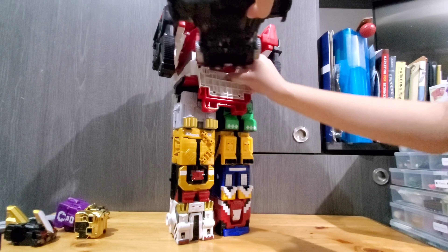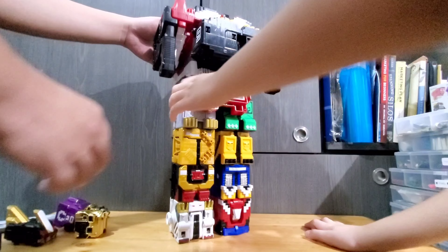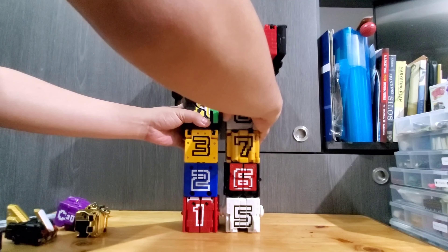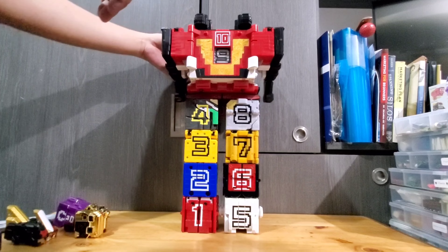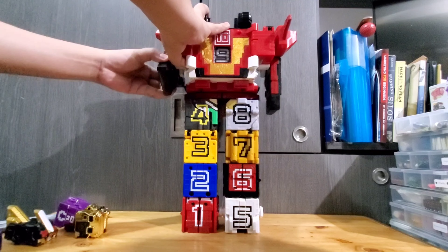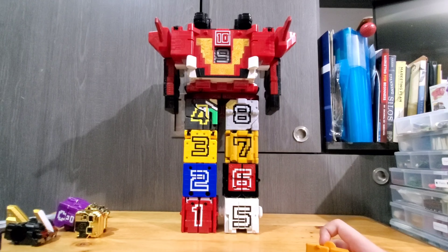We cannot even see the head. You turn it to its back. Remove this. Add number nine in this position, but before you do that, you press this button. There's no way to close it after that. Flip it back to the front again, and you see number nine there.